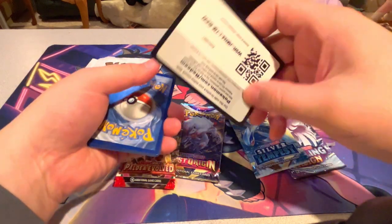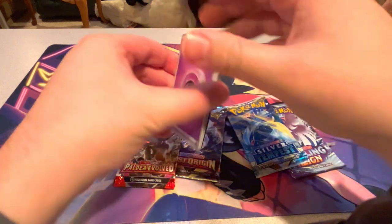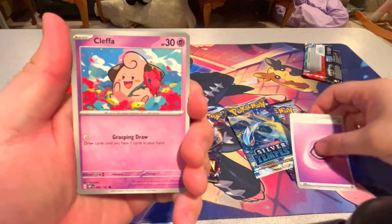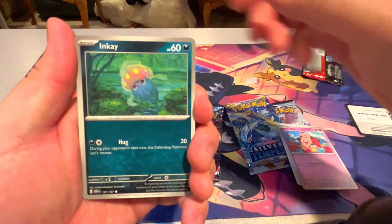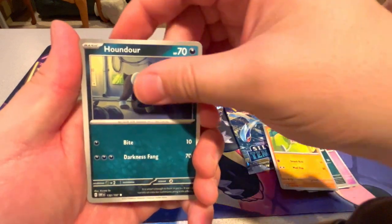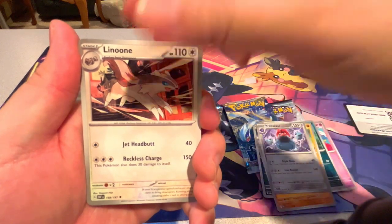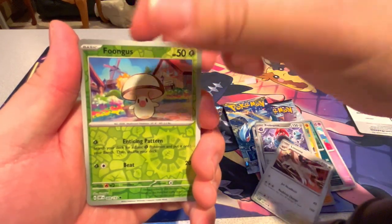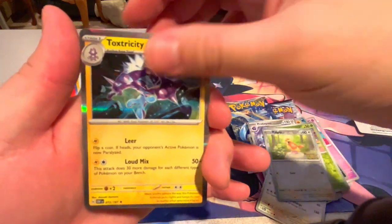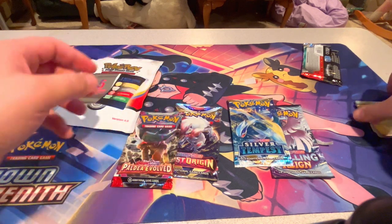Let's start off with Obsidian Flames. We are still trying to pull the Tyranitar Terraform card — we have yet to pull that one. We have basic energy, Clodsire, Oinkologne, Toedscool, Houndour, Lycanroc, Probopass, Lycanroc, Fungus, Pidgey, and Toxtricity.